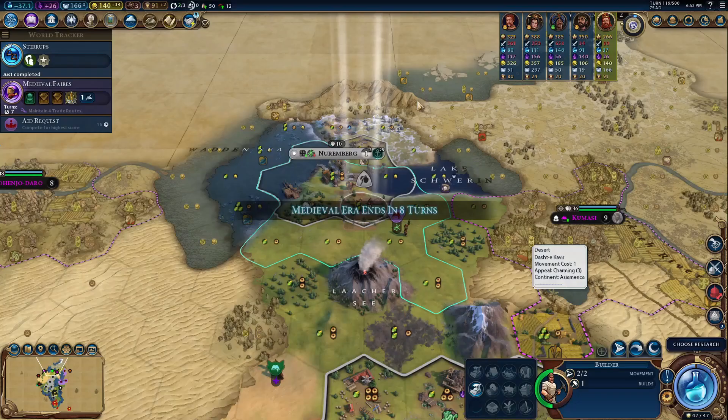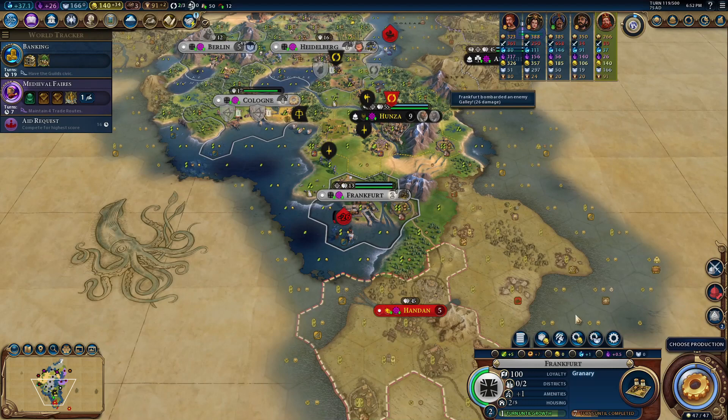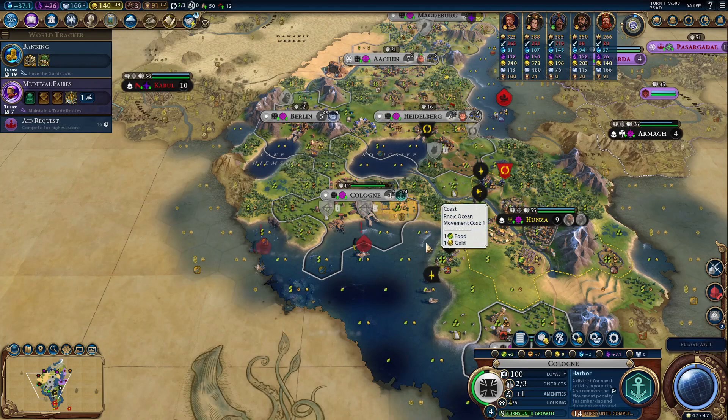Culture and faith are the odd ones here. You can do a tourism victory, but industrial zones usually don't go very well with culture games. Faith is also available to you, but you're going to be busy building things other than holy sites. If you want to play into the flavor of a faith city, it doesn't feel that good, but you can do it. So 5 out of 10.